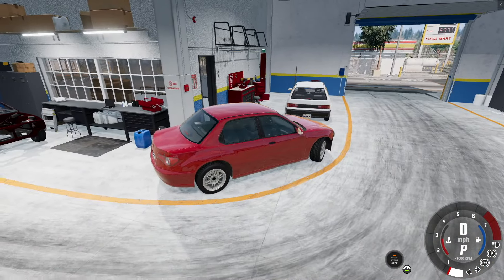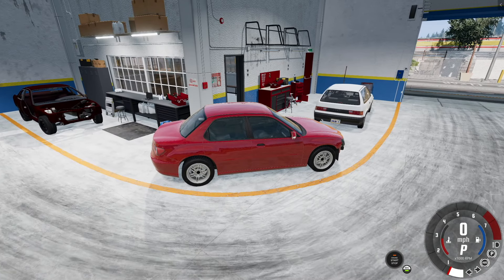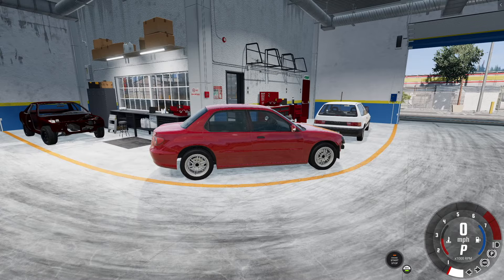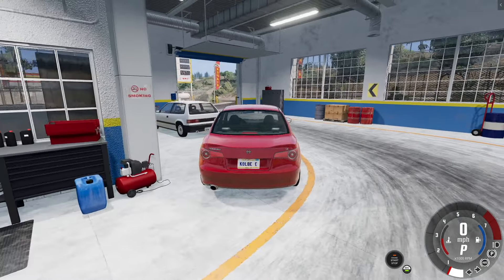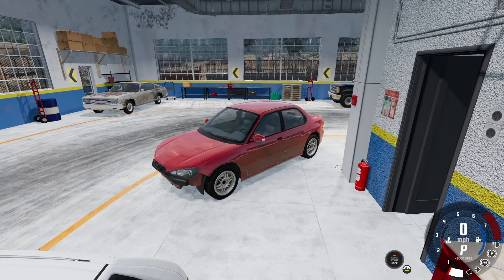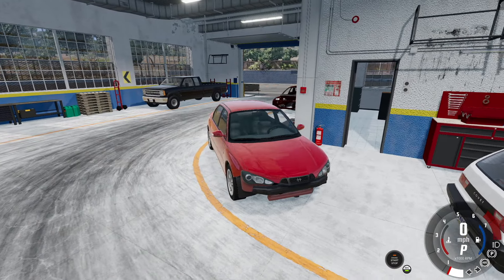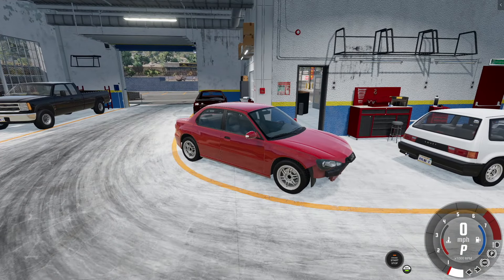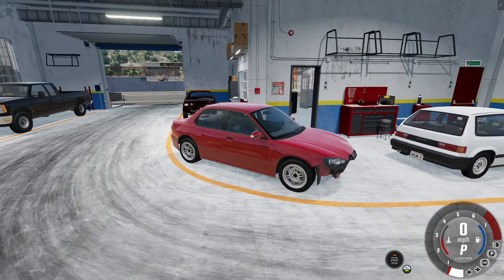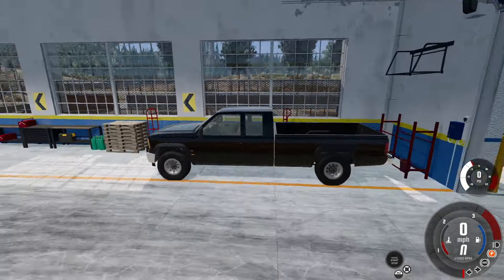We're picking up wheels for the covet. The glass guys are coming to install glass in that today. I'm picking up a set of stock brakes and steering so we can at least roll around, and possibly a drivetrain — not sure yet. The guys that work for me are going to be pulling the motor out of that. Then we'll take the truck, hook it up to the trailer, and go get some packages.